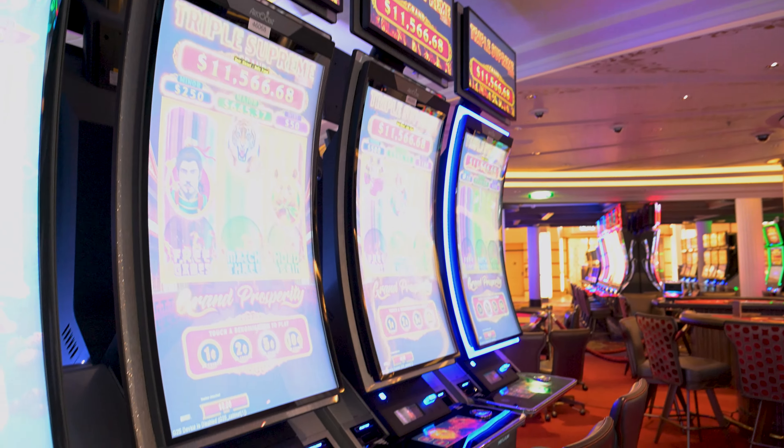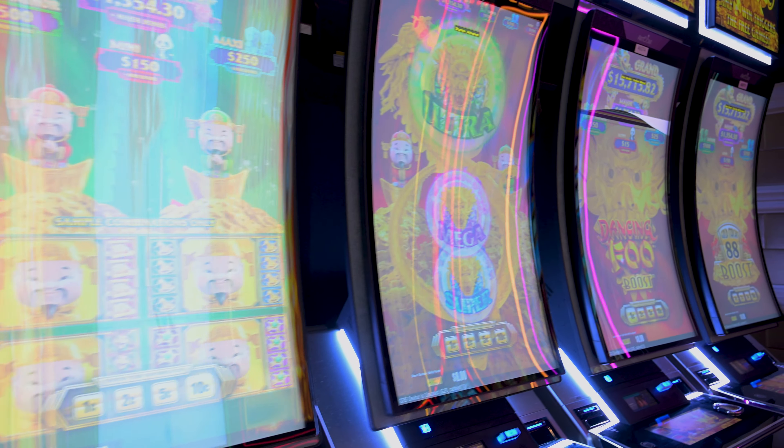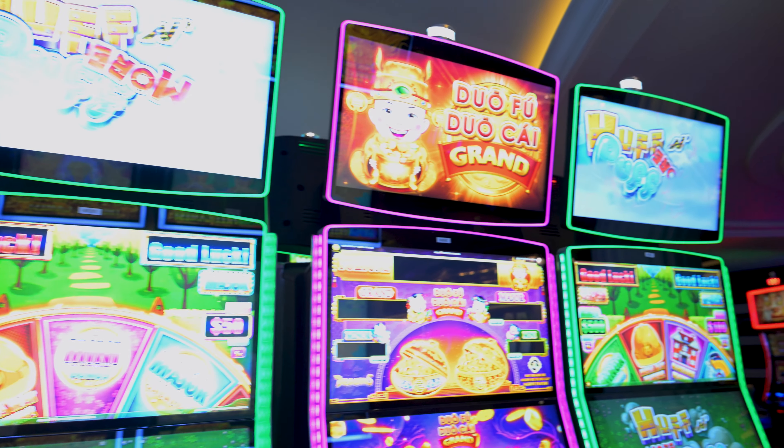Starting off, we see Blackjack, and then we have the Ultimate Texas Hold'em here. This was a $10 minimum table. For Blackjack, I saw everything from $15 and $25 minimums to $50 and $100 minimums, so they definitely have quite a bit of variety here on this ship. A good portion of the tables here are dedicated to Blackjack.